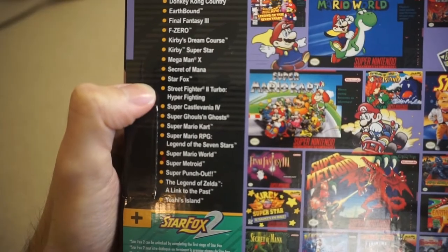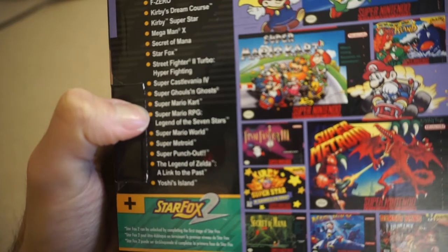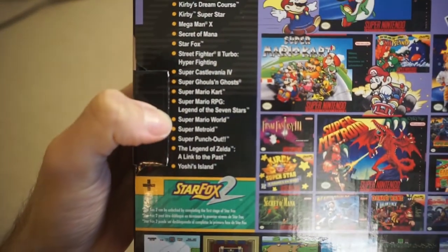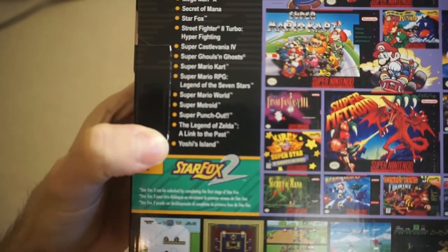Very excited for that! Street Fighter 2 Turbo, Super Castlevania 4, Super Ghouls and Ghosts, Super Mario Kart, Super Mario RPG: Legend of the Seven Stars, Super Mario World, Super Metroid, Super Punch-Out, Legend of Zelda: A Link to the Past — one of the greatest Legend of Zelda games — and Yoshi's Island.